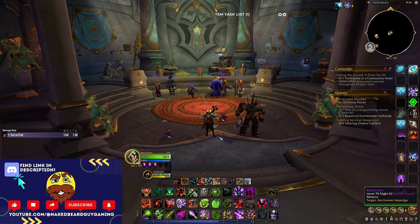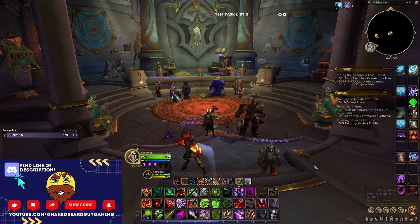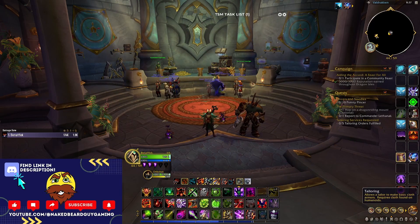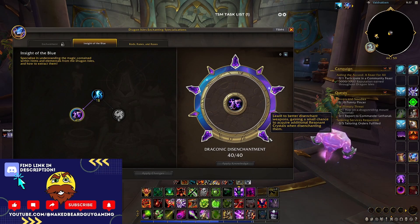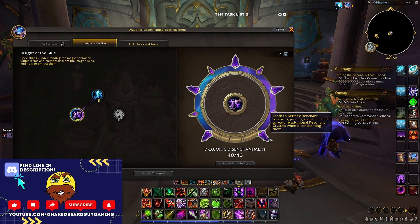We're going to start with a new shuffling method — new for me to talk about anyway. It's really simple. This was the idea I originally had when I saw the specs: I looked at the final node of Draconic Disenchantment and saw that you have a chance to disenchant weapons and gain Resonant Crystals. From previous expansions we know those epic quality crystals are always massively expensive early on because there aren't good methods of getting them.